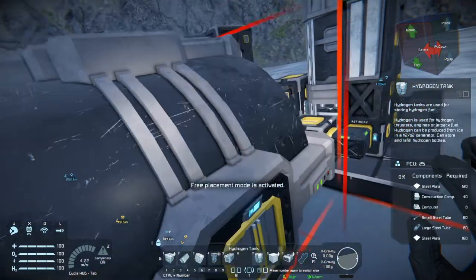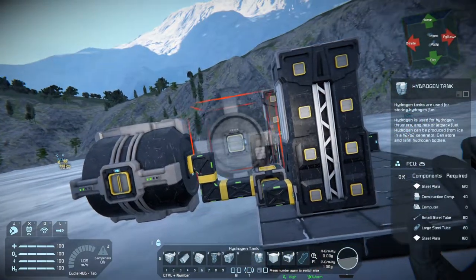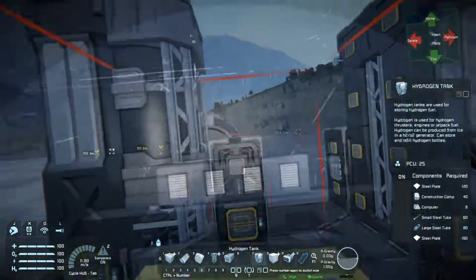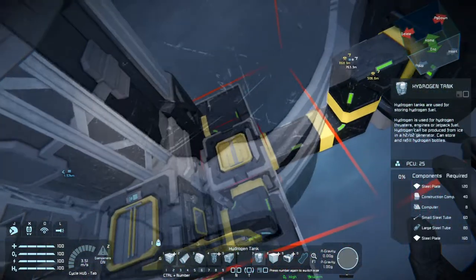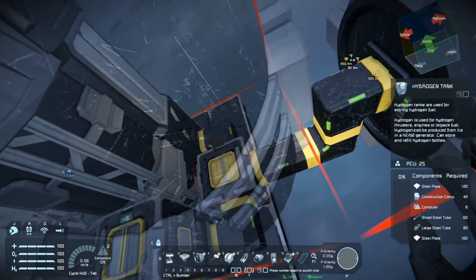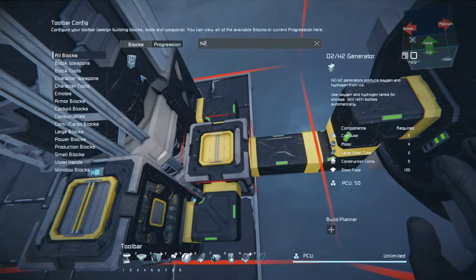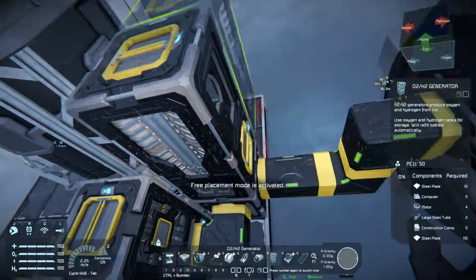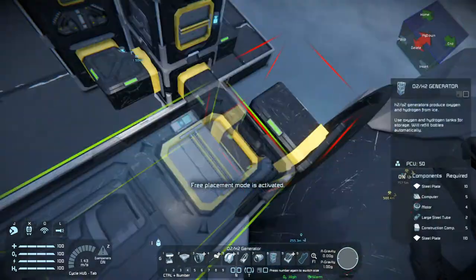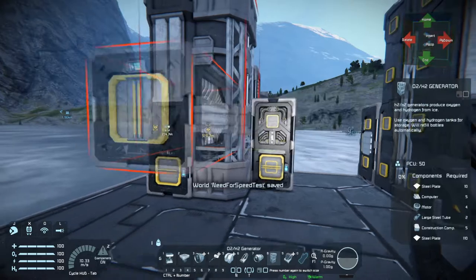Now I'll put the hydrogen tank here. This is a fully contained system where I have a refinery, an assembler, and then with this hydrogen tank, I could take an H2O2 generator, which you're going to need for your jetpack and everything. If I put any ice in there, this thing is going to start to fill up my tank. So this whole system is connected to itself.